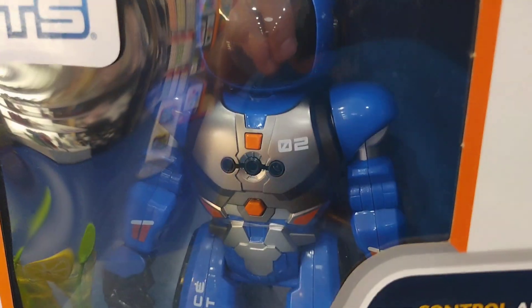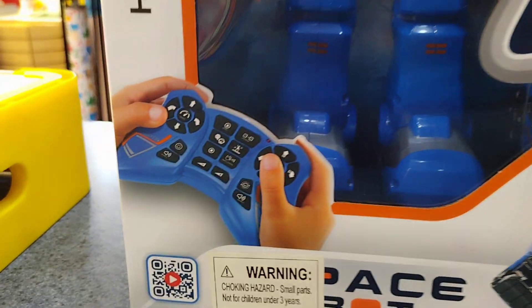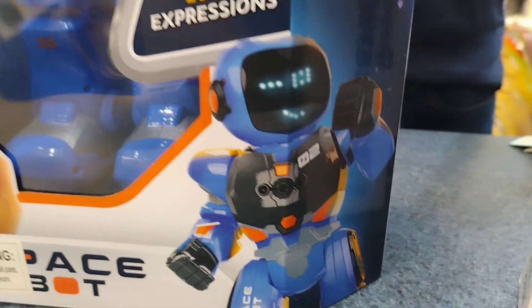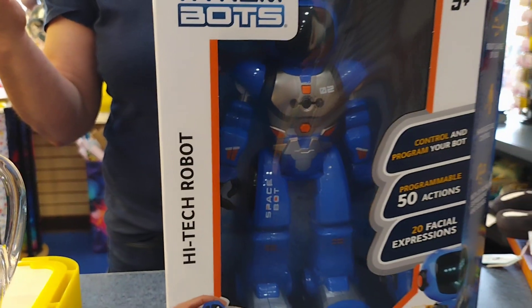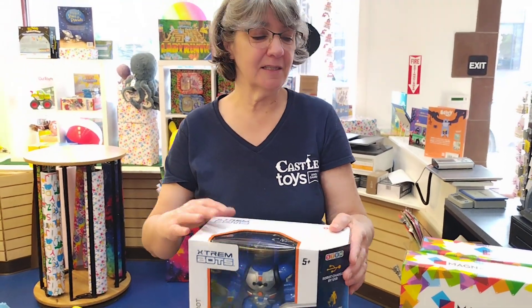This guy is SpaceBot — he looks ominous. We have RobbieBot, which is very similar to the SpaceBot, and we also have the AstronautBot that works with your cell phone. This is the Vibe Plus. It has LED lights, gesture controls, and dances. It charges by USB and has 20 facial expressions. So if you love robots, coding, or digital type stuff, it hits all those.